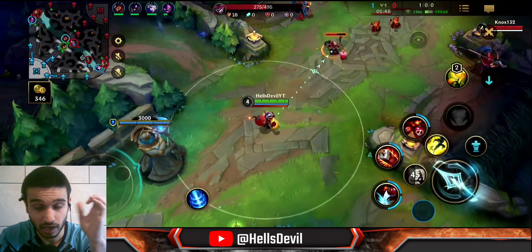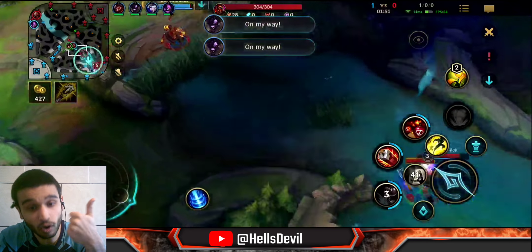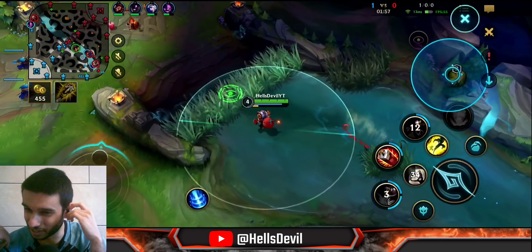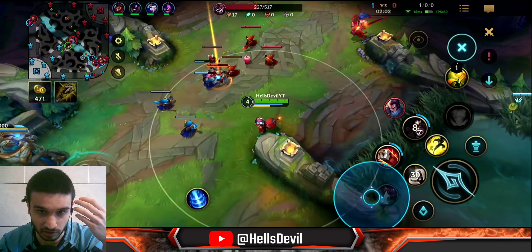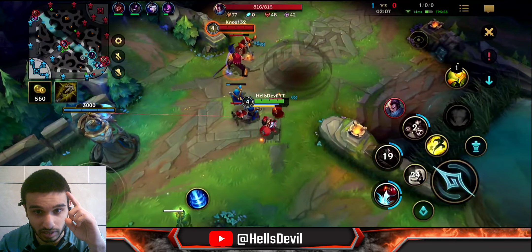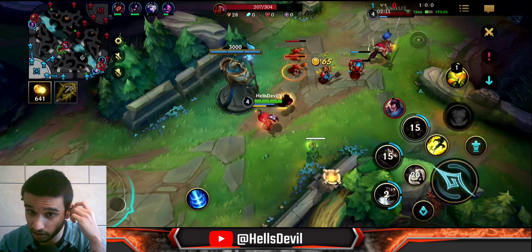Always freeze the lane in the middle, and whenever he wants to farm, hit him. If you do that he'll get super low and either you or your jungler will kill him. I actually threw everything into his windwall, which is funny, but you saw him rotate — you want to rotate as well. Stay behind your minions so he can't get free hits on you.